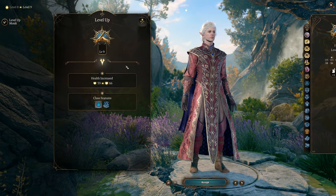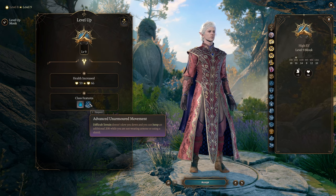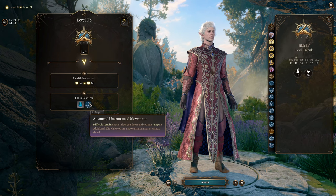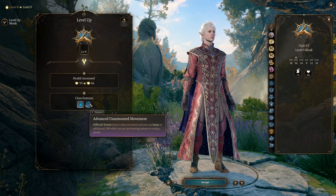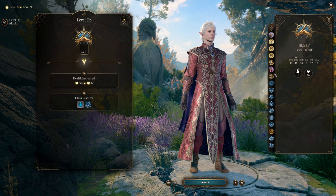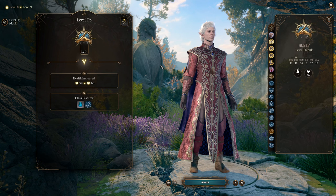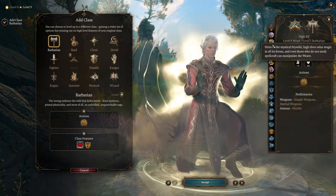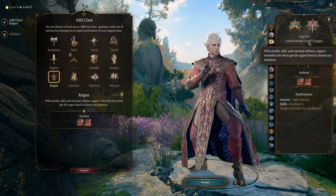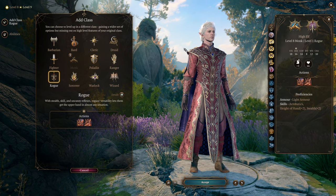At level nine monks get Advanced Unarmored Movement, giving 20 additional feet of jump distance and significantly increasing mobility. However, that would require staying in monk all the way to level 12 when they don't get much past level nine, or costing us a feat. I think the best thing is to dip out of monk at level eight and go into another class with better options for our overall build. That other class is Rogue. You may want to respec to take Rogue at level one for additional skill proficiencies, then level up in Monk after.